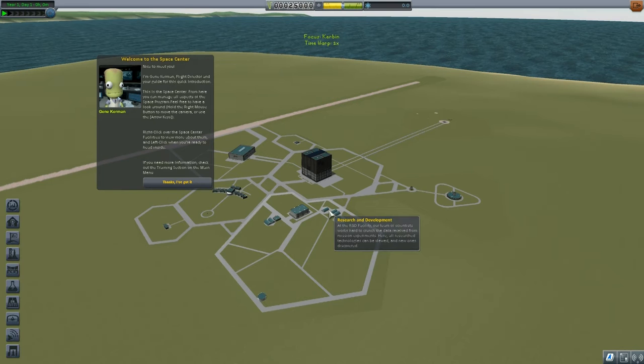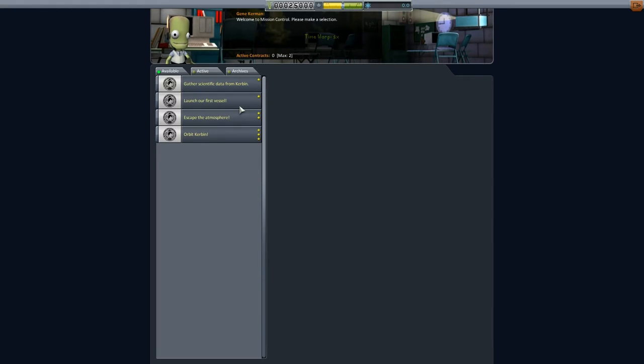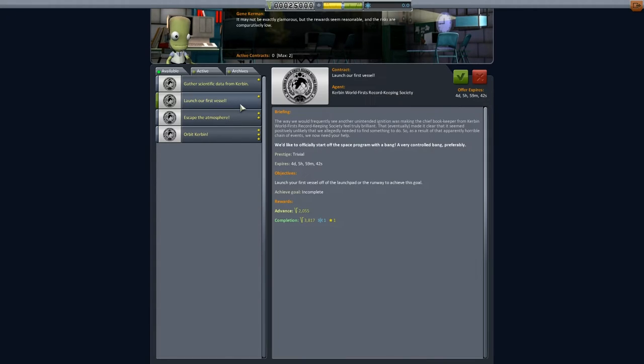Remember that name, it's going to come up a lot. We're now in. The cool thing about this new release, 1.1, is that the graphics engine has been updated from Unity 4 to Unity 5. So we should expect a lot better performance, particularly when building big rockets or bases, which I'm super excited about.